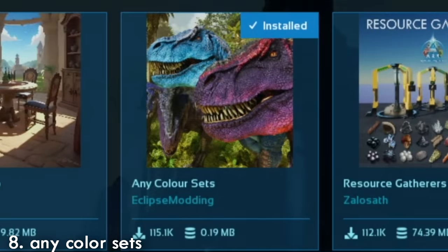We all love our different colored dinosaurs and that's what the events normally give us. But what if you want more chances to get more colorful creatures? Any Color Sets adds a 30% chance for any creature to spawn with any of the more varied colors you can find. It doesn't make it overpowered or flavored towards one event's color set — it includes all of them. You will need to do a dino wipe or a big killing spree if you want certain creatures to have a chance to respawn with new colors, but you don't have to do anything else — simply install it and it's done.